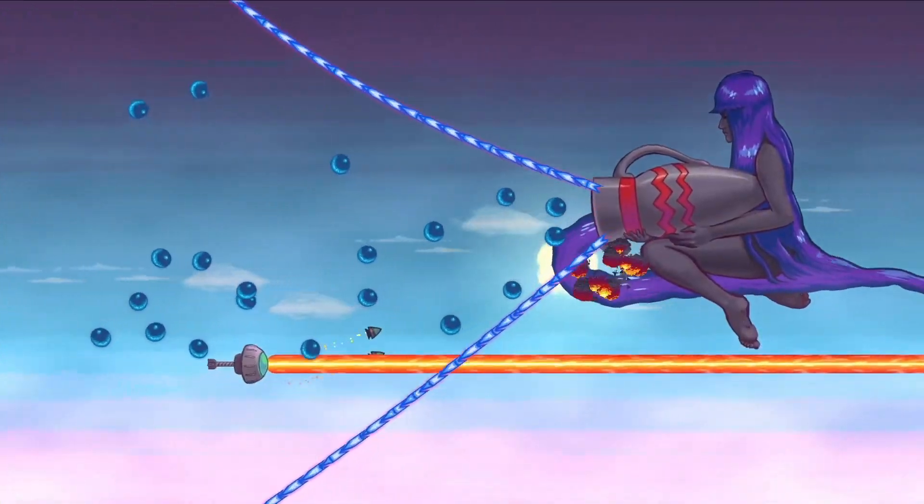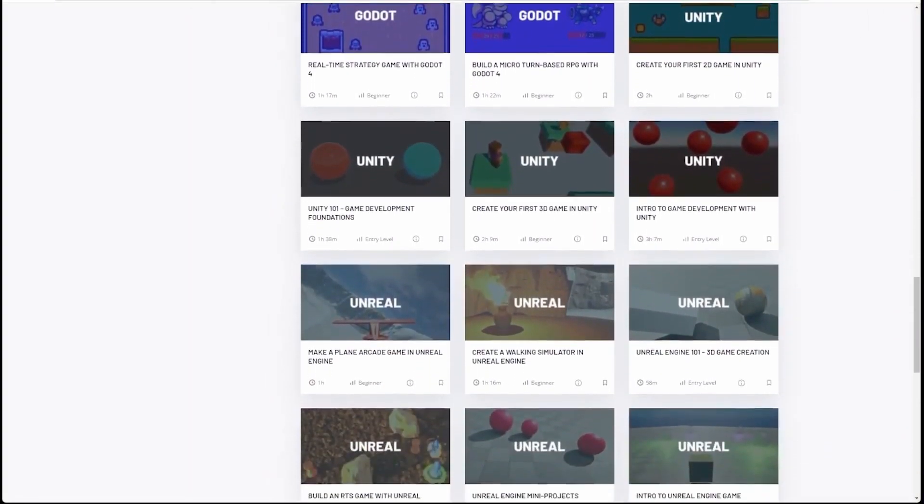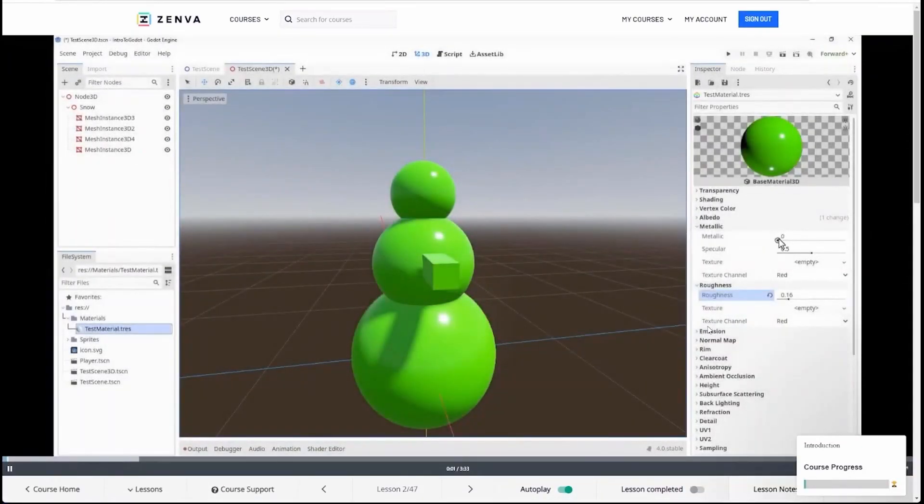This week's video is sponsored by Zinva. Zinva Academy offers easy-to-follow beginner and intermediate courses for game development with Godot 4, including a fantastic free introductory course that you can check out right now that covers all the basics to help you get started.